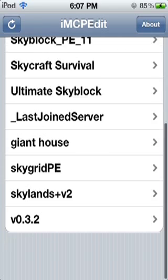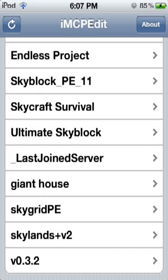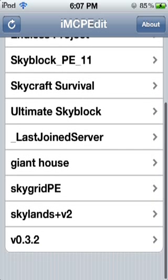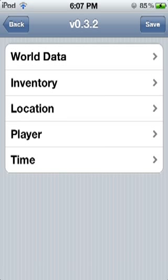When you open it, you come up first with a list of all your worlds. As you can see, I have the ultimate skyblock, normal skyblock, my endless project, and my giant house which I have been working on. I am dedicated to showing a video on that — I just have a few more things to do like the windows and the front porch, sorry it's been taking so long.